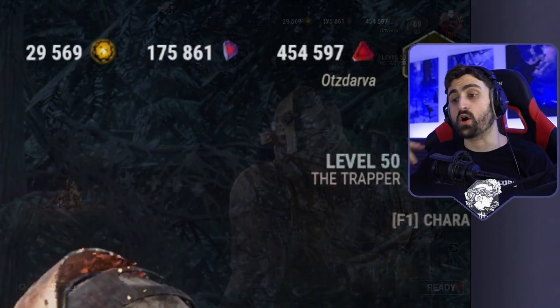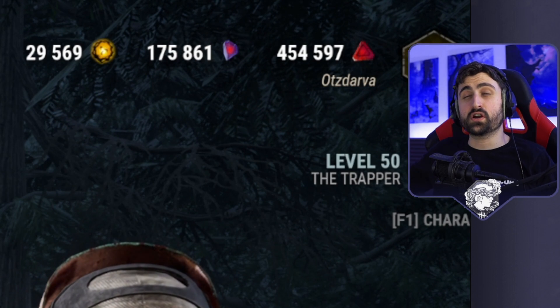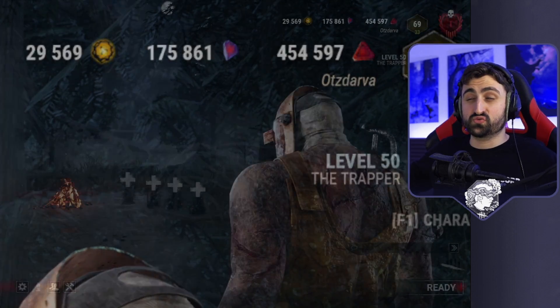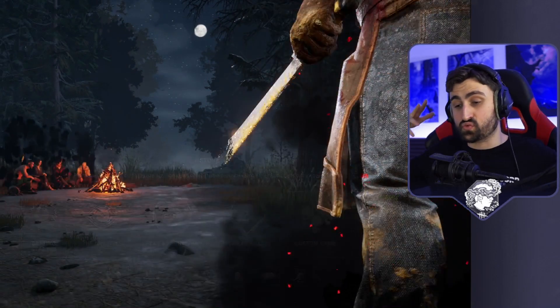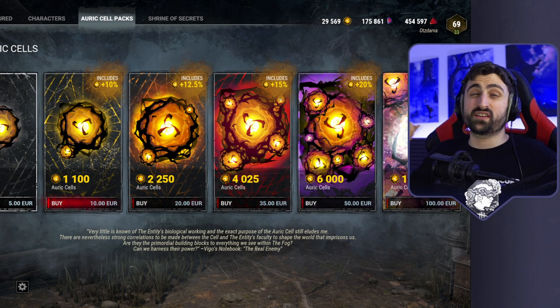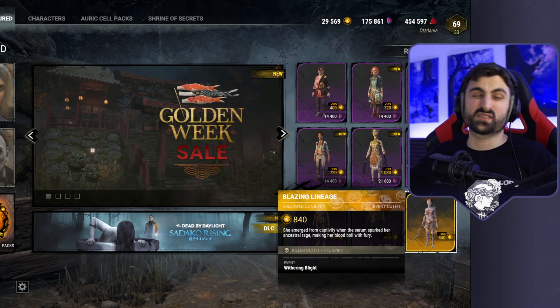There are three currencies in this game: RXLs, Iridescent Shards, and Blood Points. The RXLs are the ones that you have to buy with money. There's no real way to save or farm these — you just want to either buy them in bulk, which makes them a bit cheaper, or wait until there are discounts.